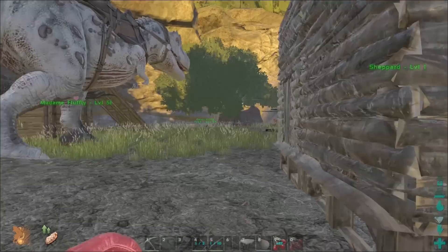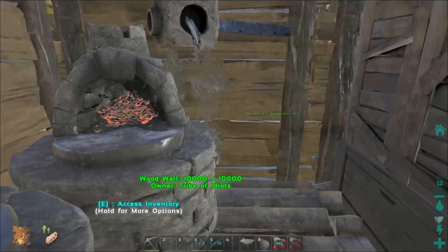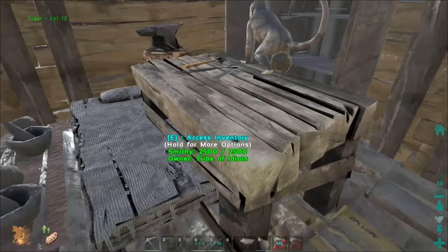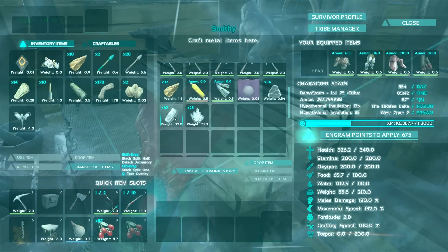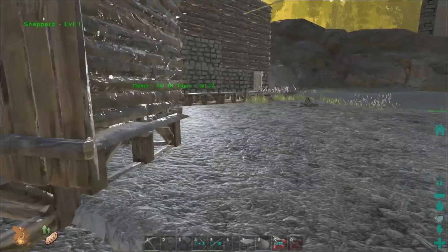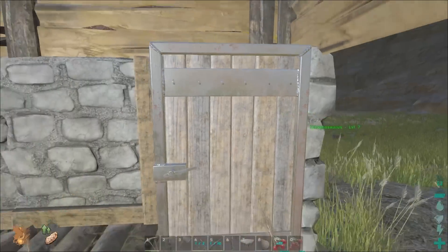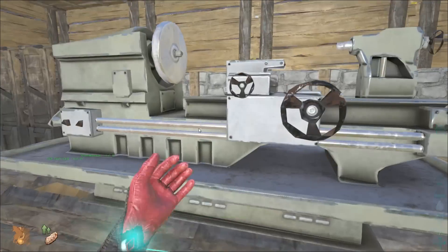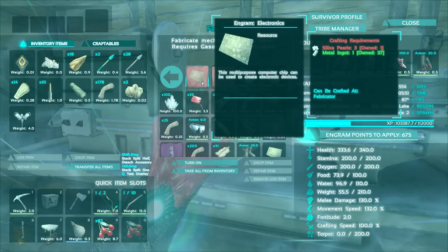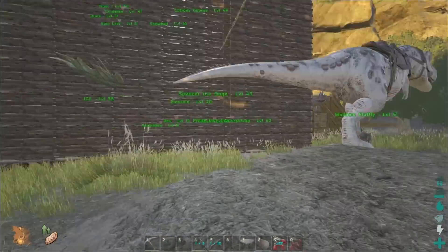Let's see if we have metal somewhere around here. Doesn't look like we have any metal — that's not good, about 32. We also need pearls for electronics. It looks like we're gonna be going out on our T-Rex.